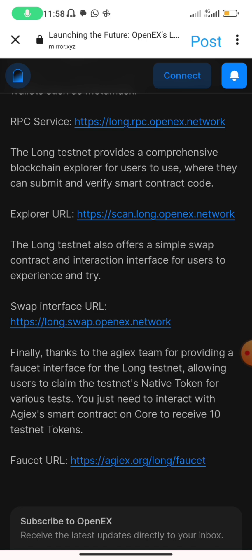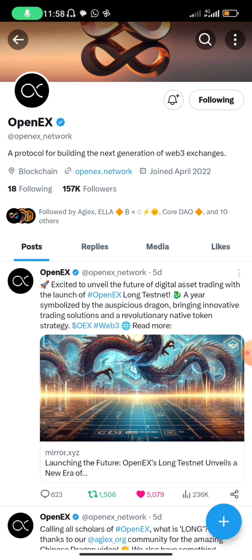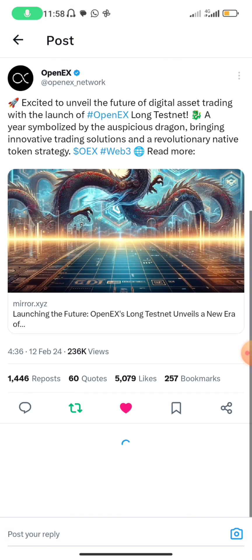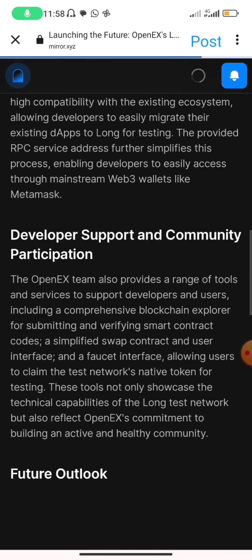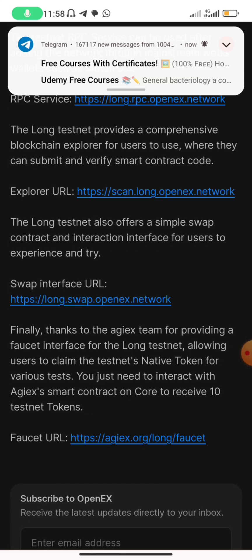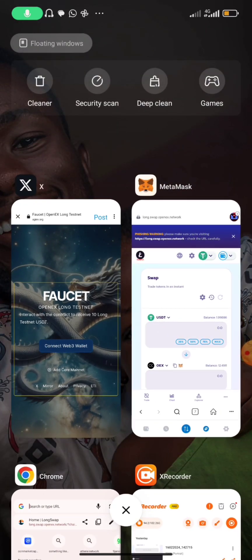All these links come from the official Twitter page of Open Ears. Just go to Twitter and search for Open Ears. This is how you can do everything — get your RPC link, swap link, block explorer link, and faucet. Even when you click on the faucet and connect your Web3 wallet, it will show you how to add the block explorer and claim tokens. That's how to do it, guys. Thank you and thanks for watching. Bye.